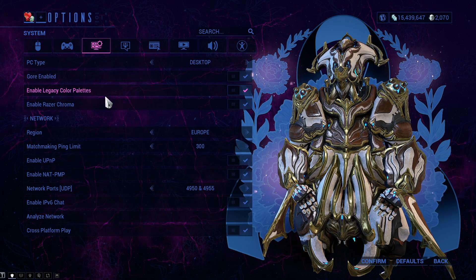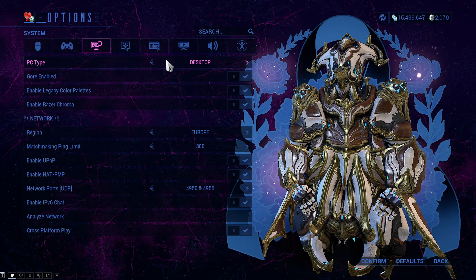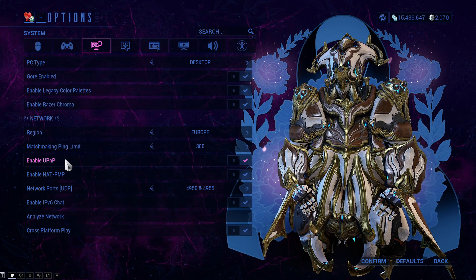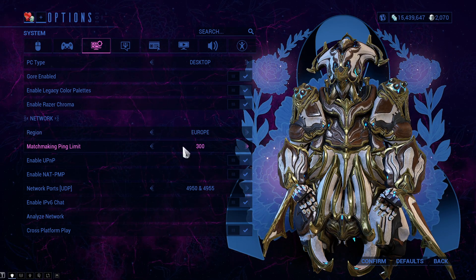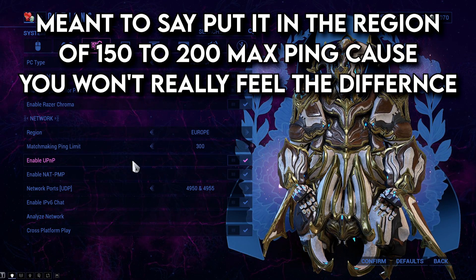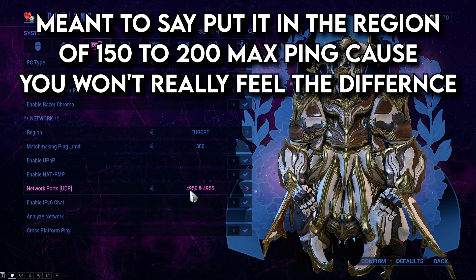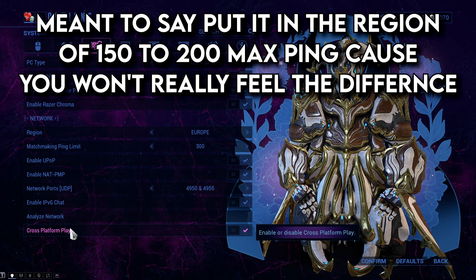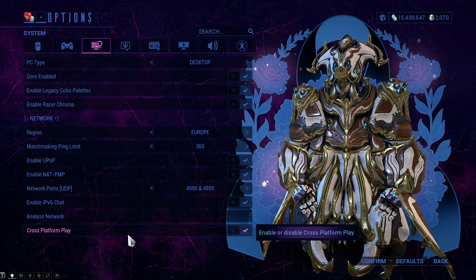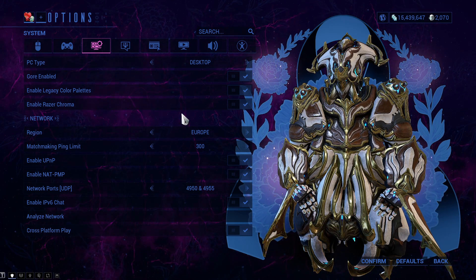In the System settings, the best thing you want to do is set your PC type to Desktop if you have one. Select your region so you have the best ping and lower it as much as possible. I always keep the default port settings, and cross-platform play is personal preference — I have it enabled because I want to play with people from other platforms.